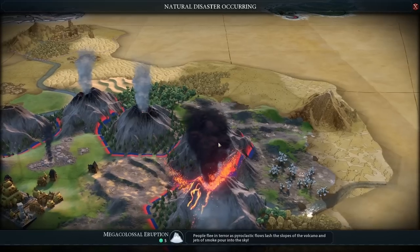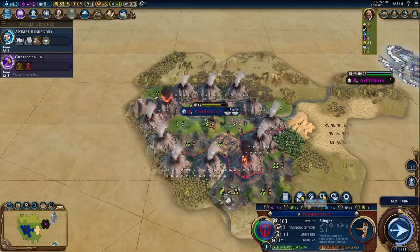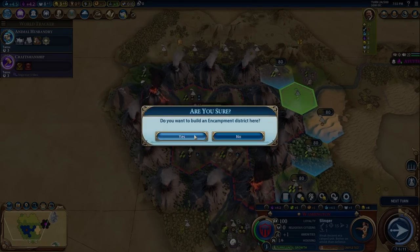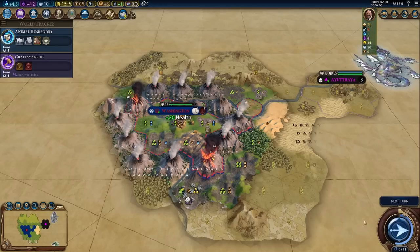I don't know if our capital is actually going to get above like five population. Look at these tiles though — we just got enough gold. Now we do want to do the desert, or let's do the grassland and hope for some horses. Let's go ahead and place this encampment and start building it right away. Come on, horses. How many eruptions do you think we'll get in two turns?